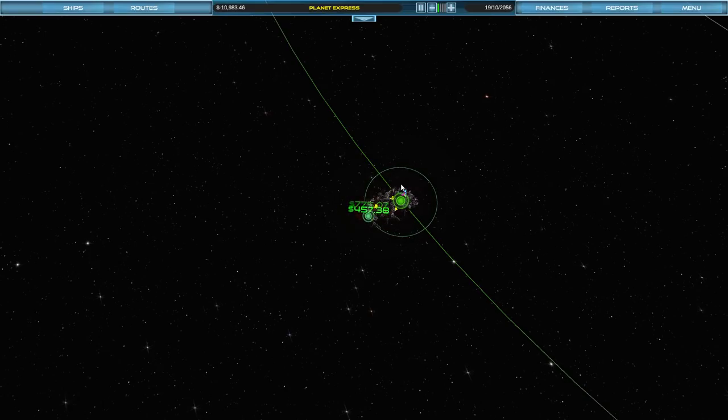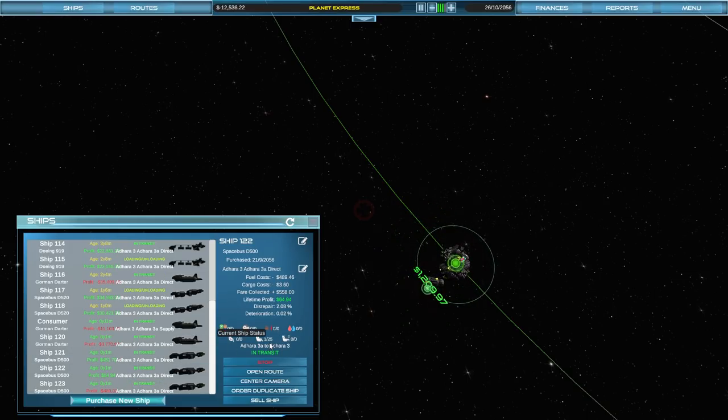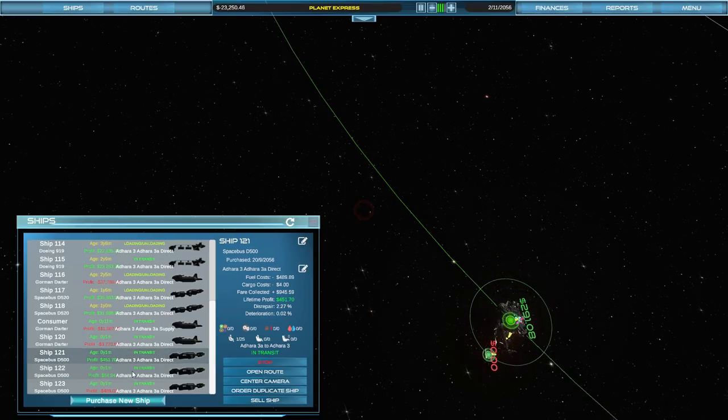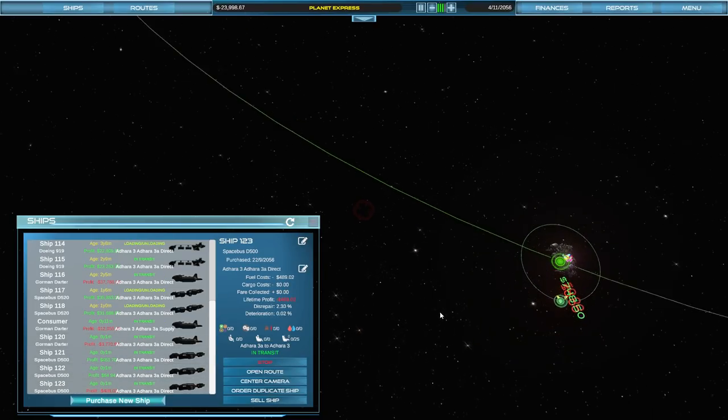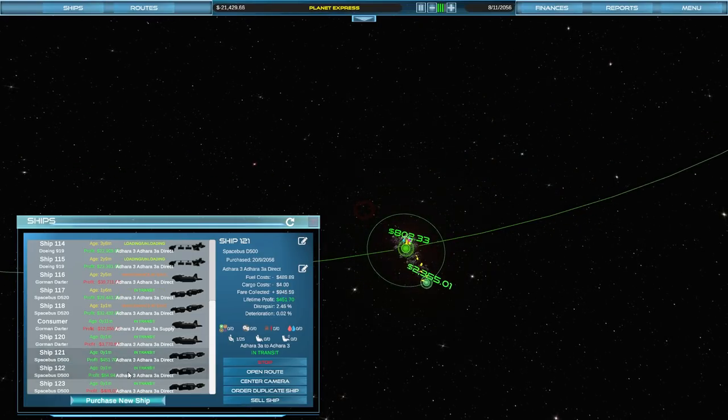I think what we're going to do with this episode is we'll see how those passenger ships do. They just got sent off, and we'll see if we can start making some cash with those. We're going to monitor them and see if we can keep them filled. We only have one person coming back from 3A - yeah, from 3A to 3 you're not going to have very many people. But from Earth to the moon you will have a full load, I hope. Zero first class folks. Do I have any more space ports here? I may. I can buy a few of those.